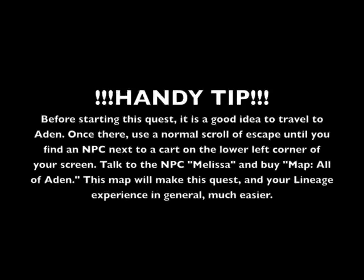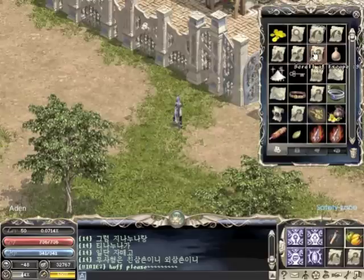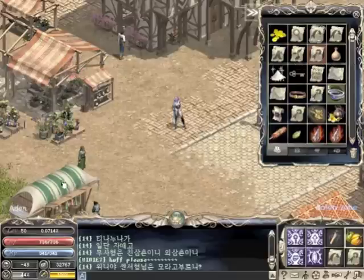Hey, what's up everyone, this is Mr. Fish from the Lands of Aiden server and I will be guiding you through the level 45 illusionist quest. Before you begin this, it's a very good idea to go ahead and grab yourself a map of all of Aiden from the NPC Melissa. Not only is it good for this quest, it's good for Lineage in general.